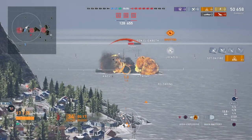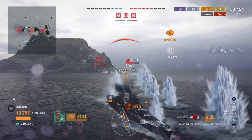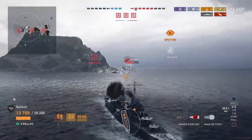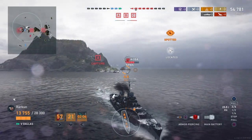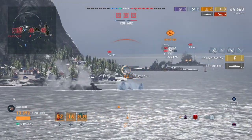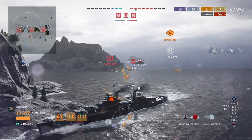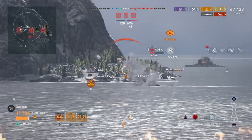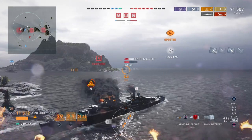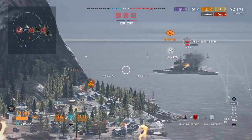We open fire on the Queen Elizabeth — unfortunately it is able to return fire. We do a decent job of dodging that salvo, taking minimal damage. An Aoba pops out; we pop him for a citadel, destroy his engine room, and the follow-up shot is not quite a citadel, but you can see just how effective this AP can be against broadside cruisers. If you are a cruiser facing the Dallas, don't show it your broadside — it will make pretty quick work of you.